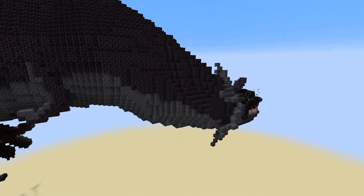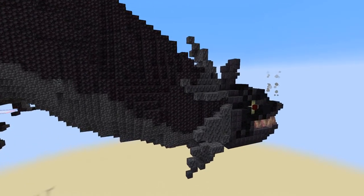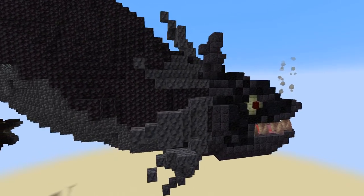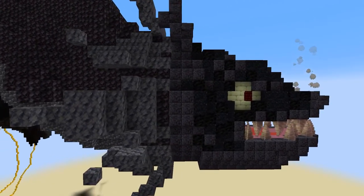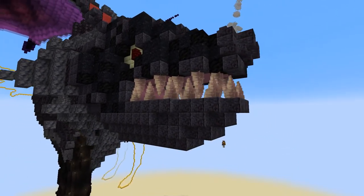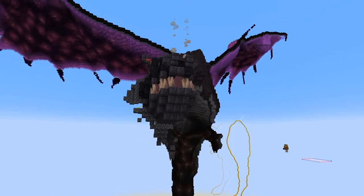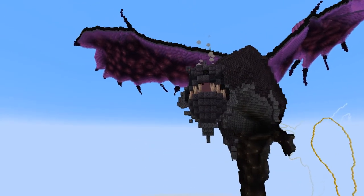The head on the other hand is fantastic, at least in my opinion. It also seems the most detailed part, as when looking at the dragon you notice the head, the wings, the general colors. Therefore the head, being the smallest part of those, needs the most attention.